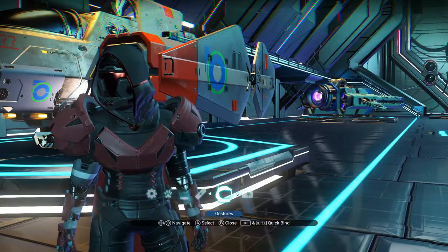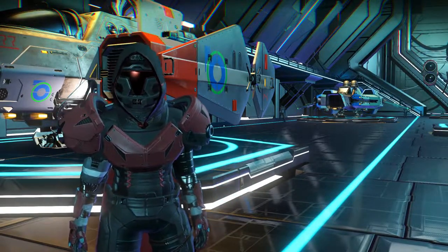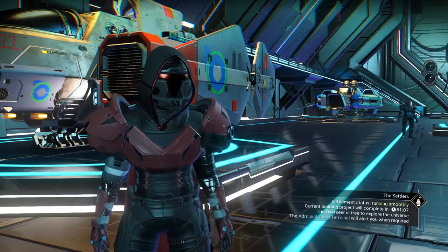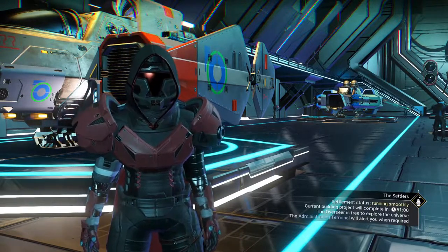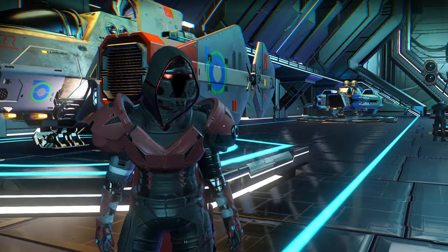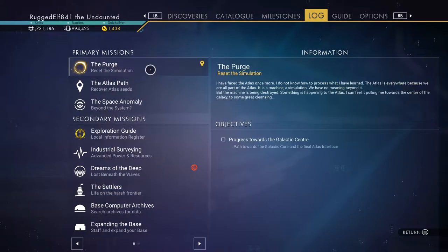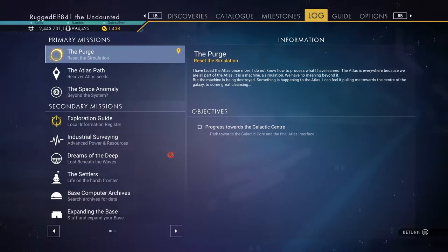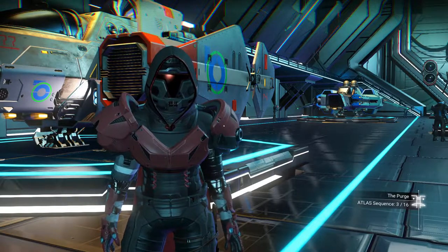Hey guys, Rugged Elf here. I want to work on a quest and do a video to show you about the Atlas Path. But in order to do that you need to finish the Artemis quest. This quest is called The Purge — it wants you to fly toward the galactic core, and you can see in the bottom right it's the Atlas sequence, three of sixteen.